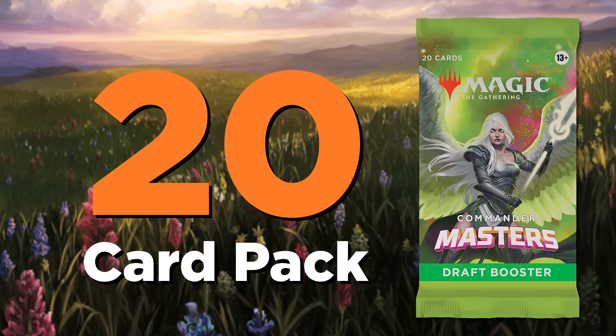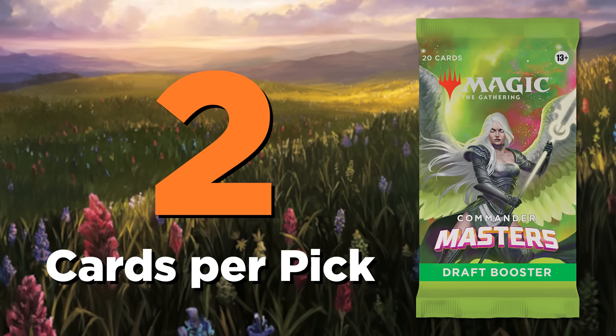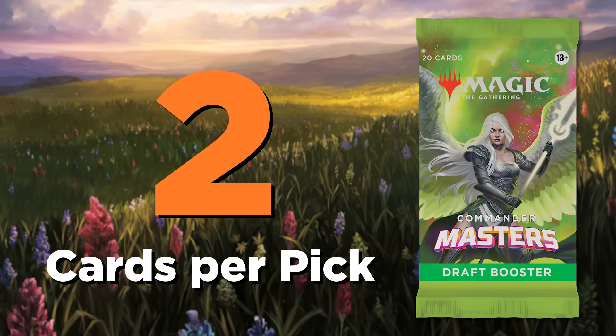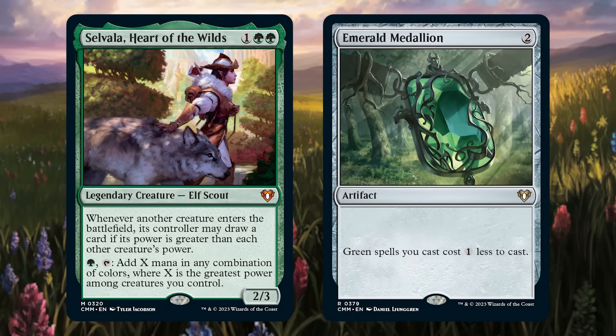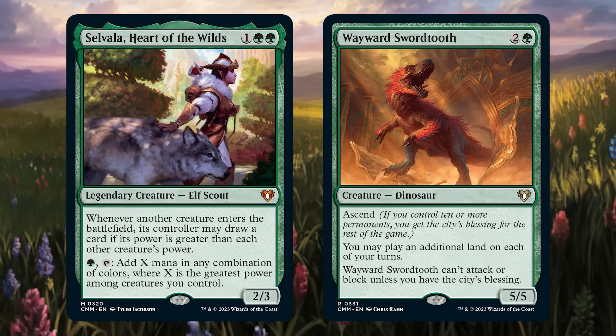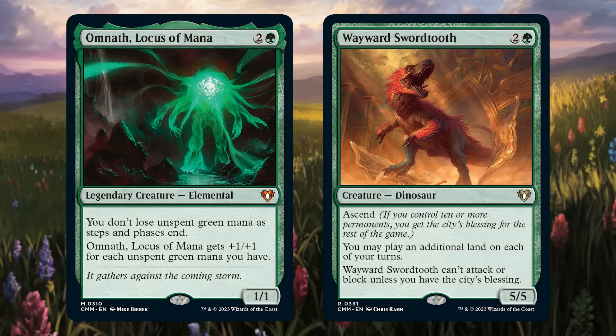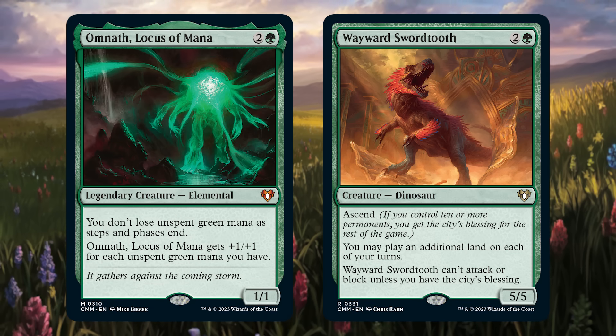The big difference, though, is this: you draft two cards at a time. Ever seen a pack with two cards you can't choose between? Problem solved. This helps you select combinations of cards and synergies for your deck together, plus makes the draft process faster to boot. So if you want to take a legend and a card that works with it out of the same pack — great.